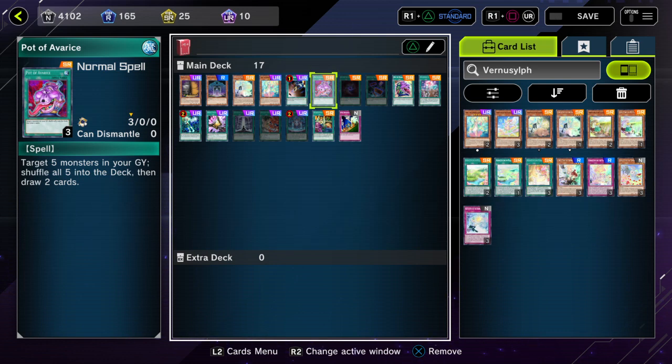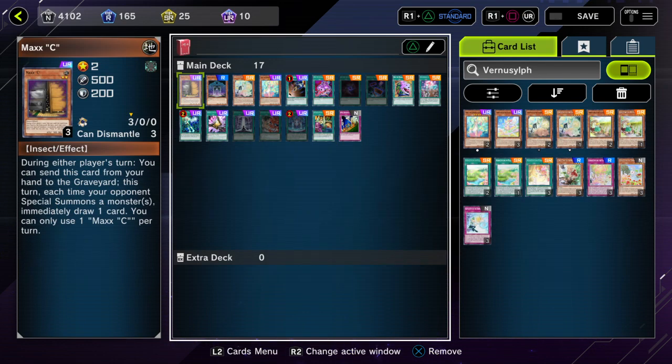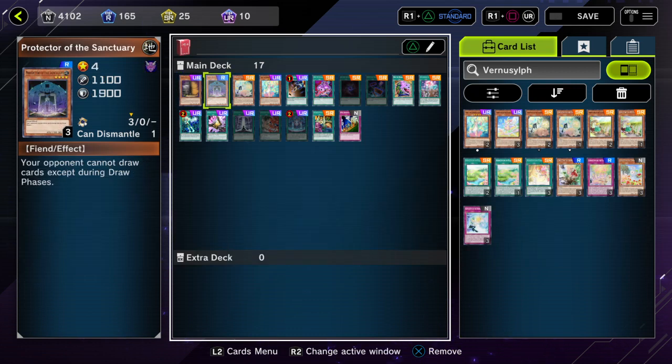Protector of the Sanctuary also wrecks both Shaddoll Ride as well as Maxx "C". Sure, Droll & Lock Bird can shut off both Maxx "C" and Shaddoll Ride, but with Protector on the field, once you stick this card face-up outside of the draw phase, you're basically free to go off with your special summons and searching — because even if Maxx "C" has already triggered as a lingering effect, same with Shaddoll Ride, they cannot draw cards outside of the draw phase.